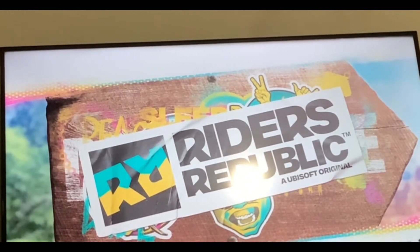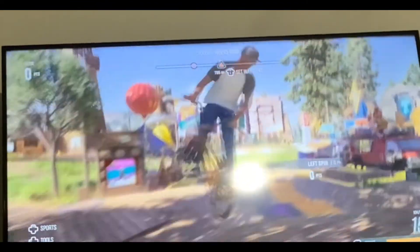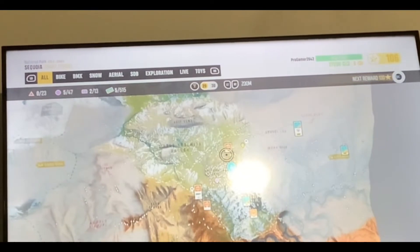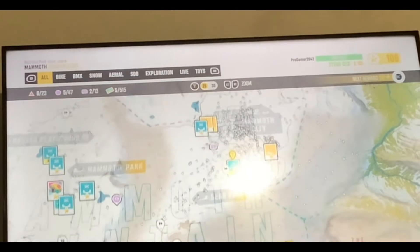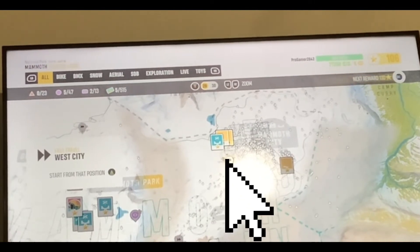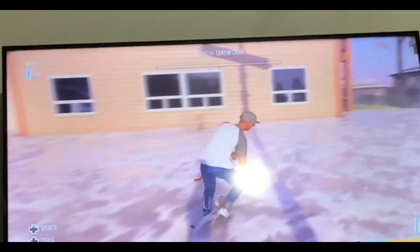I'm just gonna fast forward this till we get there. Now I'm in. First thing you want to do, you want to go on the world map and go all the way to Mammoth City. Then you're gonna go to West City fast travel.